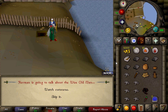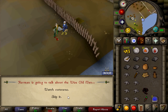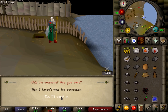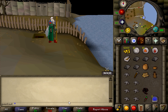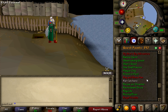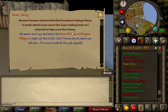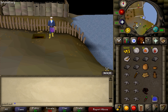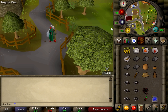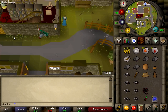You can watch the cutscene at this part - it shows the Wise Old Man being killed. I'm skipping it for the sake of the guide. Make sure you've started the quest because you don't want to leave and not have started it. Your quest log should say he wants you to fetch the Wise Old Man from Draynor, so go ahead and teleport to Draynor.